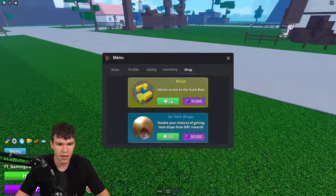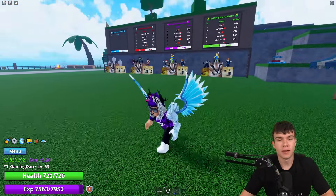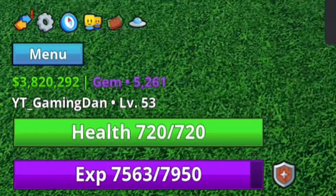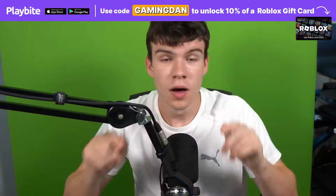We've got so many working codes — let's enter all the newest codes right now. If you do not know how to redeem Meme C codes, go to the left, click on the settings button, scroll down, and type your codes in there. These are in no particular order.